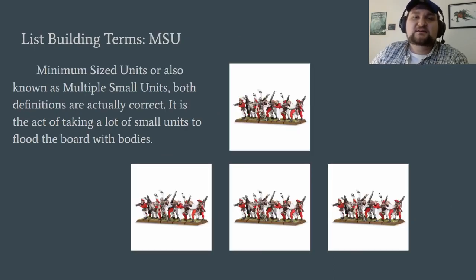Next, we're going to go on to MSU. You've heard it be minimum sized units, you've heard it be multiple small units — they're both right. It's just the act of taking a lot of small units so they can't all die at the same time. I've got a unit of 40 handgunners with a 6-up armor save — they're going to die just as easily as a unit of 10. But if it's in a unit of 10, they stop dying once you hit the 10th dude. Then I still have 30 more handgunners.